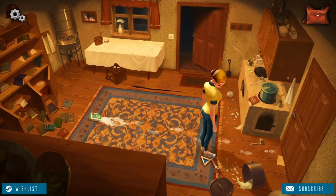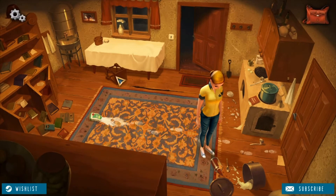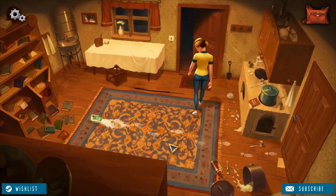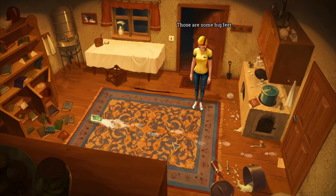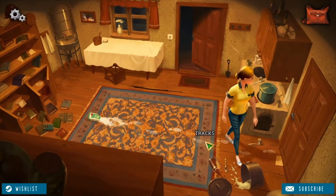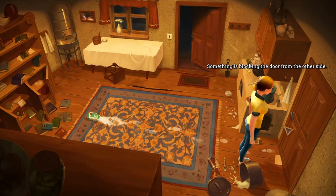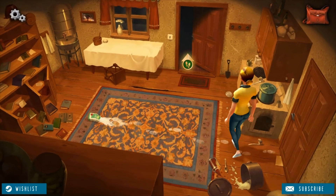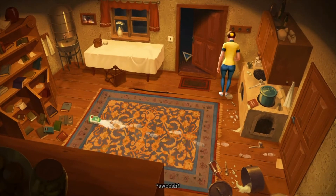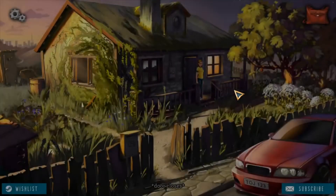I honestly really like the artwork of this game. Holy — they forgot to add water if they want to cook rice. Those are some big food items, girl. What were they doing in there? Something's blocking the door from the other side, so I need to go through the broken window outside.